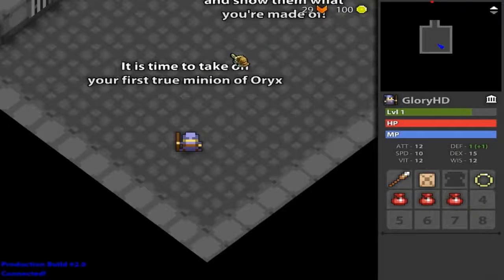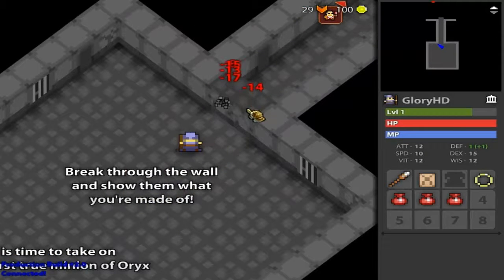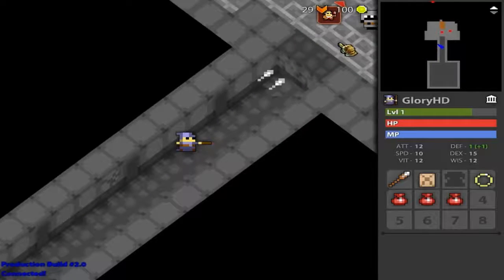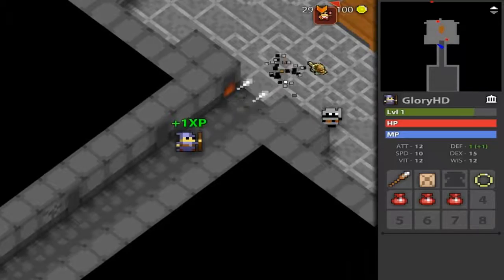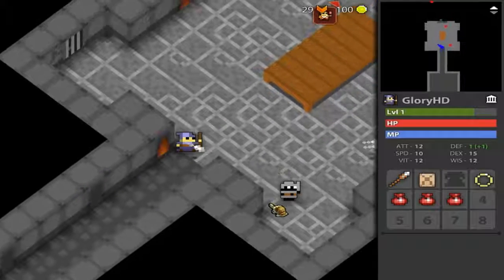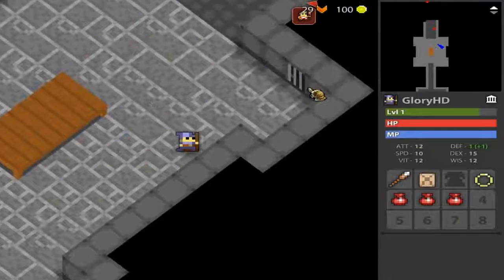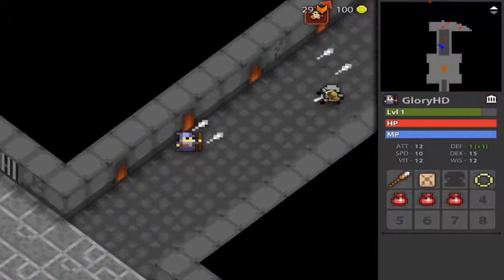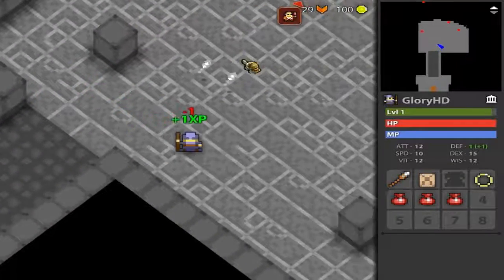It's time for your first true minion of Onix. Here are some little barriers again, just get those down. Here are some minions - these are enemies. So you get XP for killing things. I don't know if it's PVP or if it's just PVM, play versus monsters, multiplayer.